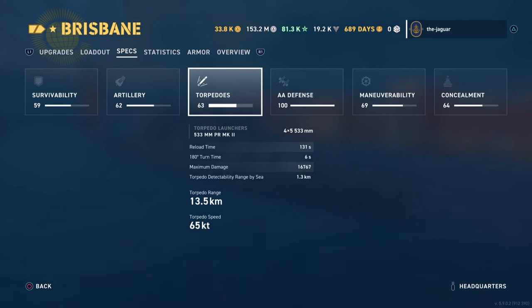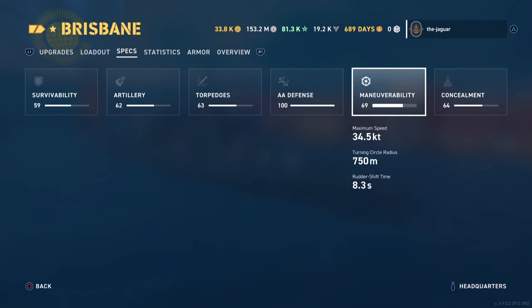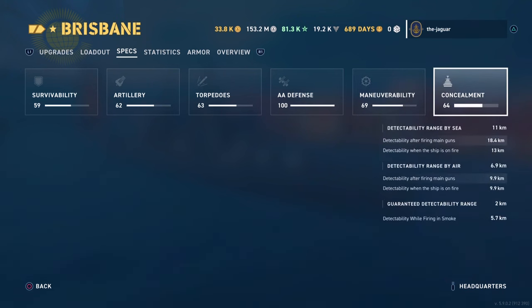Torpedoes: four launchers of five torpedoes each, giving 20 torpedoes total — 10 per side — reloading every 131 seconds. Maximum damage is 16,767, range is 13.5 kilometers at 65 knots. AA defenses will definitely clear the sky if a carrier wants to try you. Maneuverability: 34.5 knots maximum speed, turning circle of 0.75 kilometers, rudder shift of 8.3 seconds. Concealment: sea detectability 11 kilometers, air 6.9 kilometers, and 5.7 kilometers when firing in smoke.